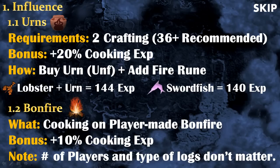How to make urns is very simple: you buy the urn unfinished on the Grand Exchange and then you add a fire rune. You simply have them in your inventory, and every time you cook a fish, a little part of the fish will go into the urn.